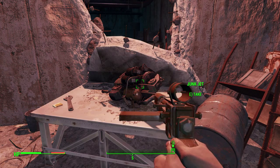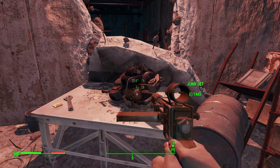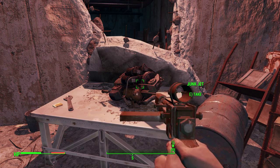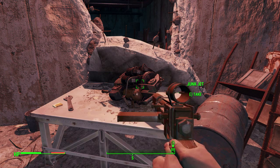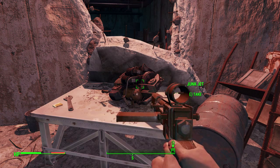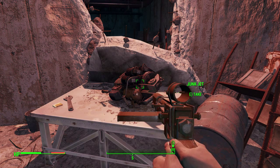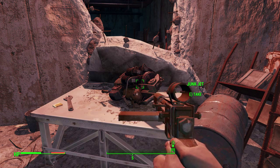Hello guys, KP Shamino here with another guide on how to acquire a unique weapon. This time it's a really cool weapon called the Junk Jet. In this weapon you can load junk as ammo, so you can throw every kind of junk in and shoot it at people.